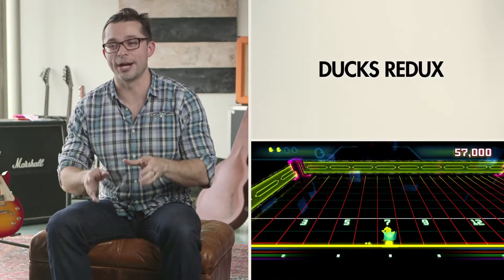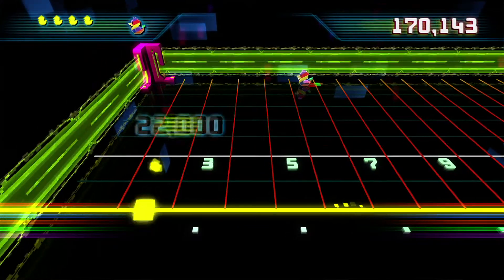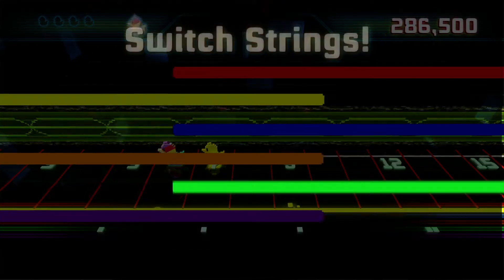Ducks Redux is the Ducks game that we always wanted to make. It's probably the first one you played in Rocksmith 1, and it's really simple. You're moving up and down the fretboard. Last time we were limited to just the top string, and now, as you progress, you'll get to do it on every string on the guitar.